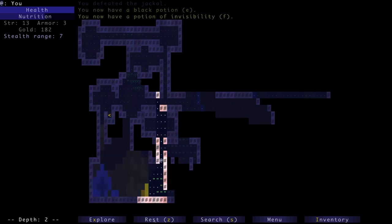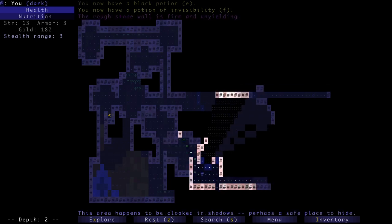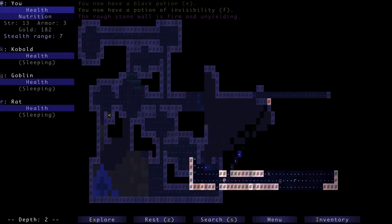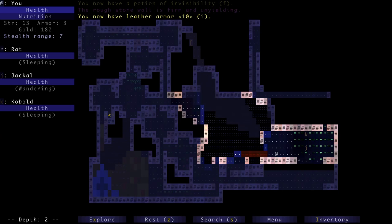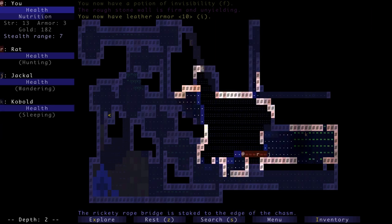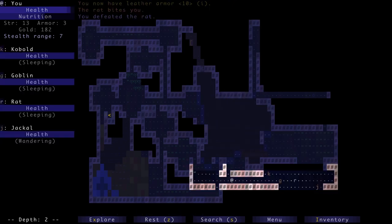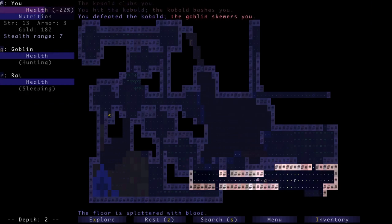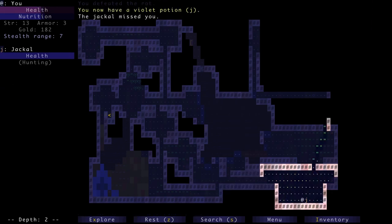There's a potion over here. I love these levels — you can often get a sense of where secrets might be based on the design. There's a bridge across this chasm to some armor — let's get it. It's more leather armor, which might be enchanted, but we don't know. It could also be cursed, so I'm not going to switch right now. A lot of monsters over here — more than you'd normally find grouped together. There's a goblin and a rat.